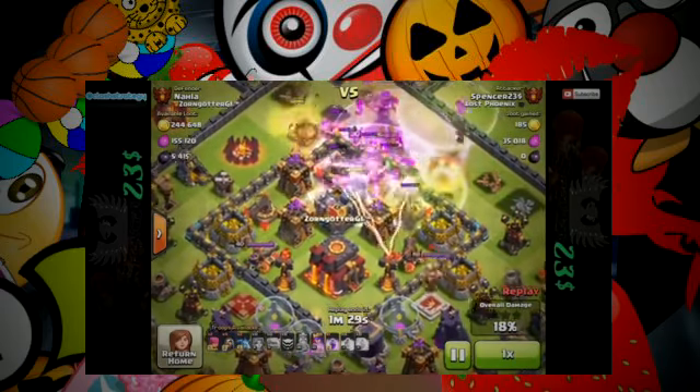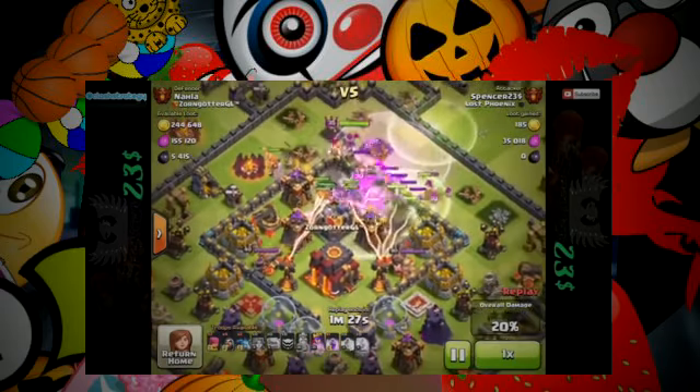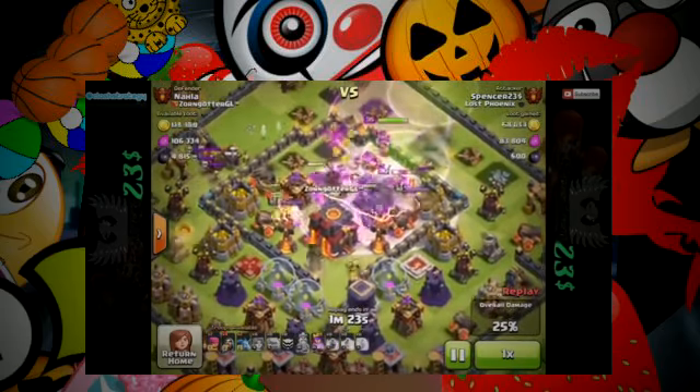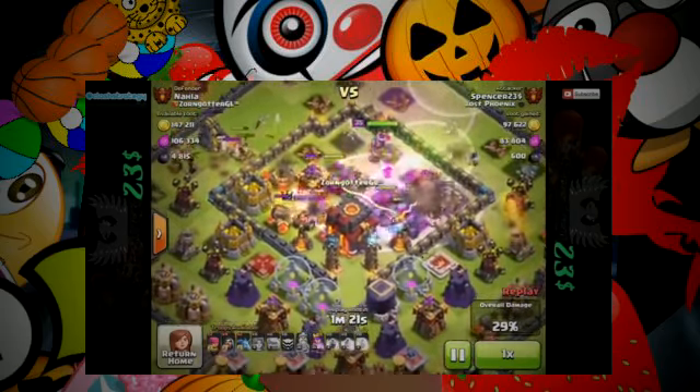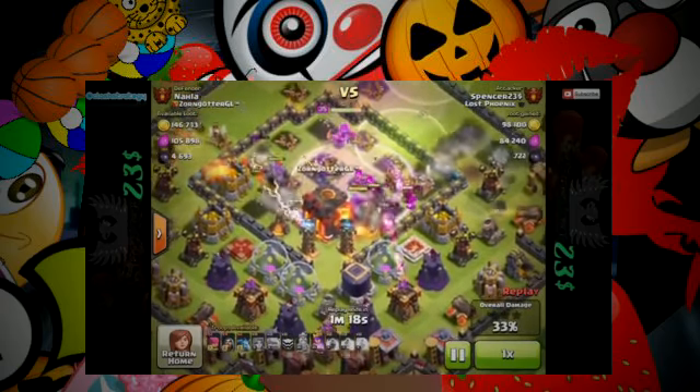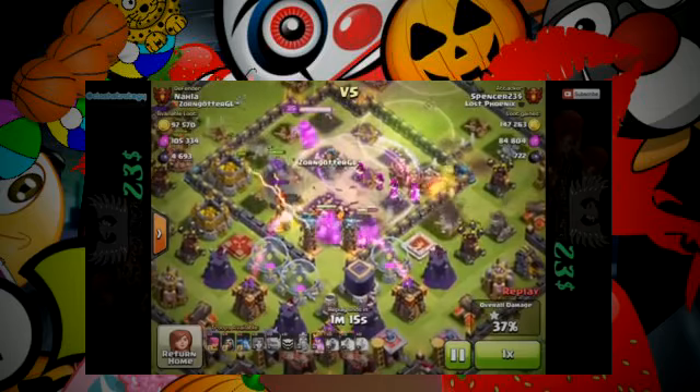There's the rage. There's the Valks going in. There are no more defensive troops — they're all gone already. As you know, the Valks can hit up to four buildings at once if they stand in the right place. So that central box is being cleared out pretty quickly. If your Valks go round, then you can be in a little bit of trouble.